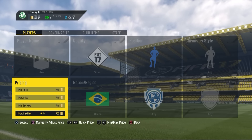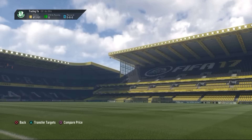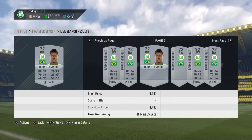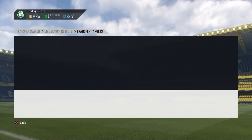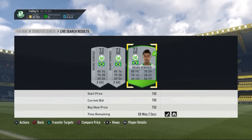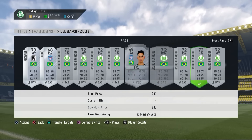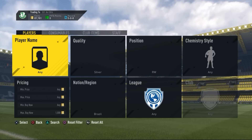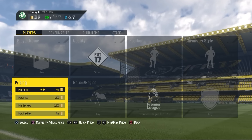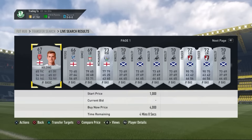The fifth method is a Brazilian silver right winger. This guy is a very popular card to trade and people have been tweeting me about this method. You can either bid or snipe at around 700 coins for Brazil right wing. You can get him for like 200 coins and sell for like 500 coins — not bad at all.